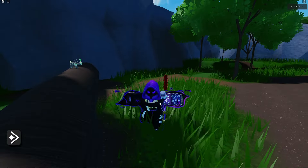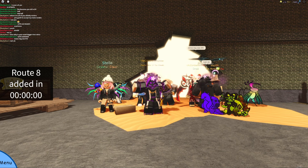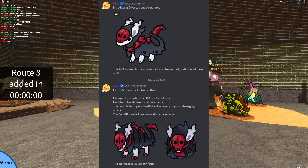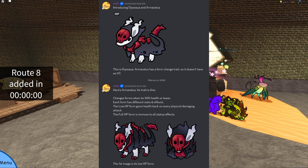Now let's head on over to the new Doodle World Route 8 update. First off, we have the brand new two Doodles: Diosua — I think it's pronounced Diosua, maybe — and Amaratus. These kind of look like Dwarf to me. Basically, it's really cool because it has two different forms that have different stats and effects. The low HP form gains health back on every physical damaging attack, and the full HP form is immune to all status effects. Apparently somebody said that this is really broken, and I'm really excited to see it in-game.